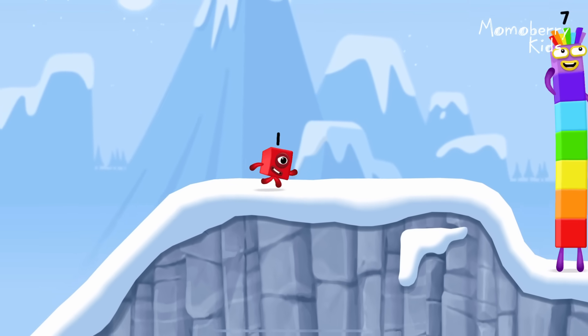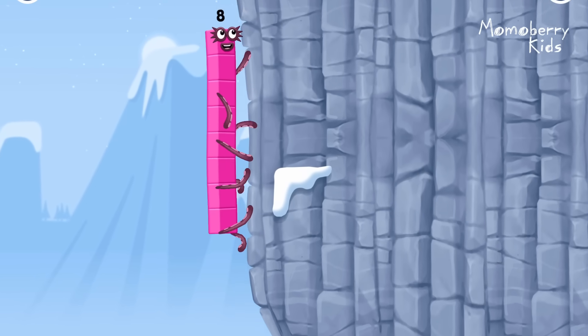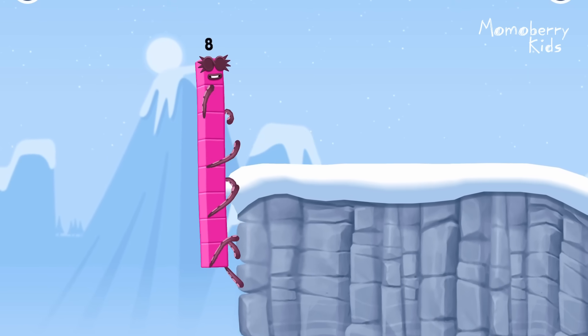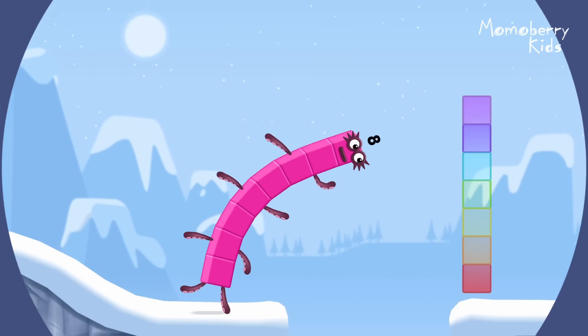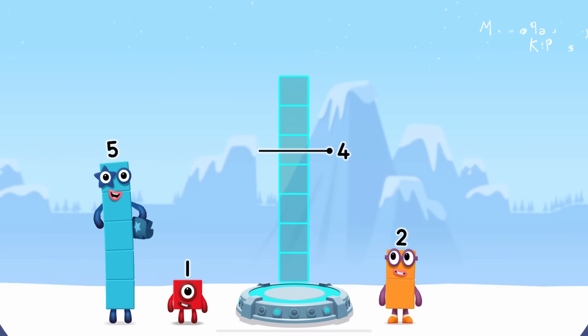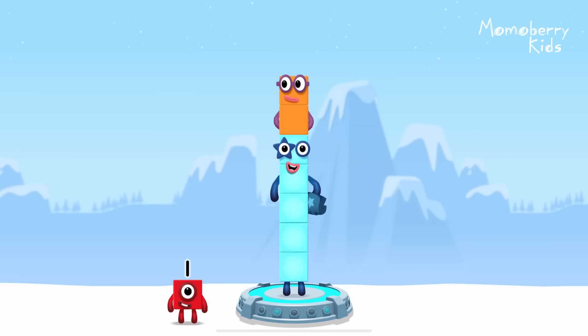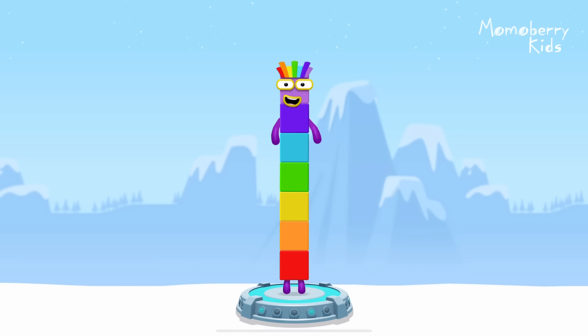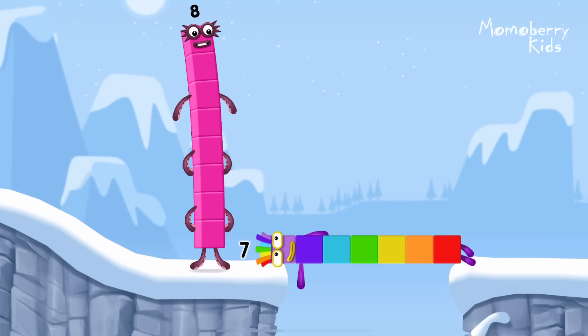How is one going to get up there? I am 7. I am 8. Octoblock coming through! Add number blocks to make 7. Five, two — that's right! 5 plus 2 equals 7.